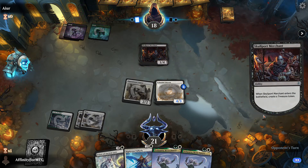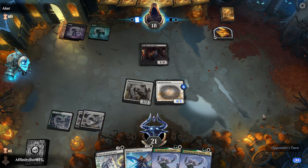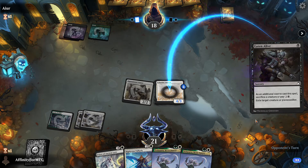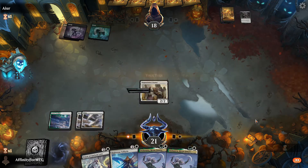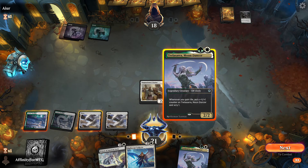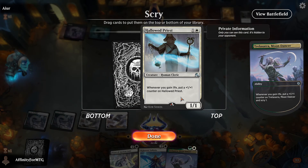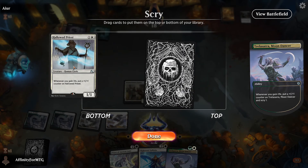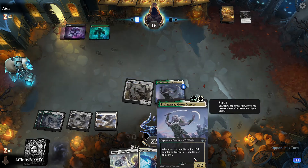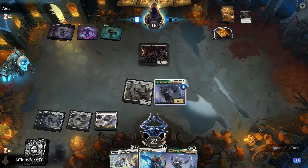We attack for two. Opponent is playing Golgari Skull Merchant — this might be a Jund Treasure or Golgari Skeletal Swarming type of deck, or just a Golgari sac type deck. They're targeting my Unicorn — don't like it. Unicorn dies, but they have to sacrifice their own creature to do it, so that's not the worst. I think we're just playing Trelasara here. We gain a life and scry.